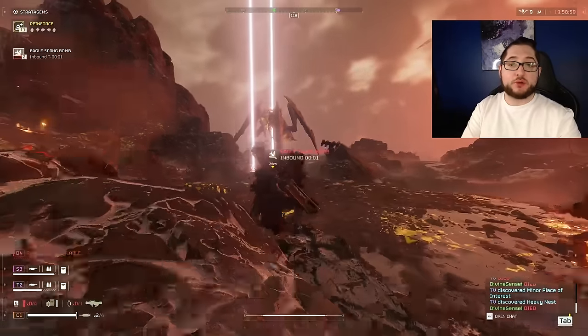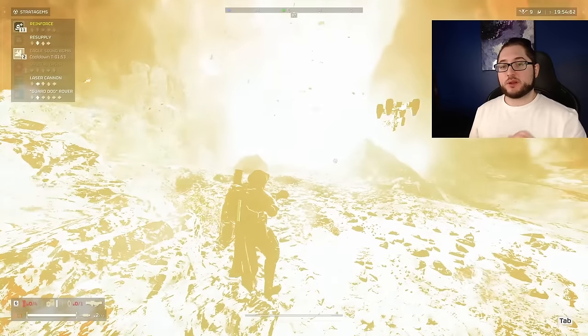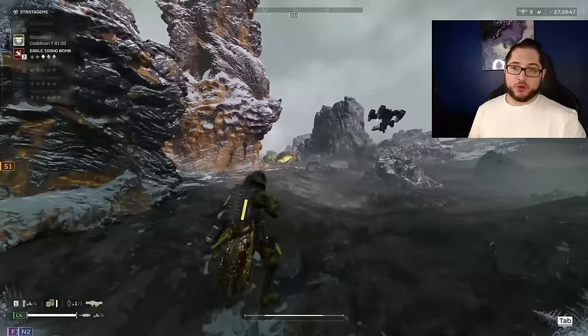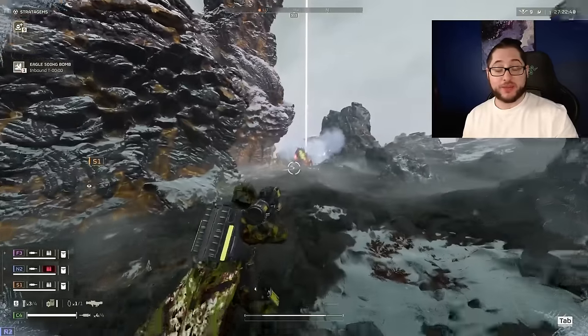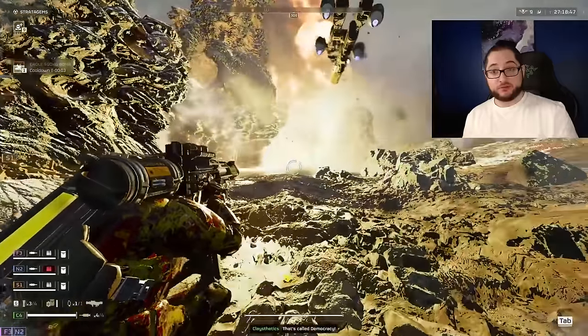Moving on to stratagems — versus both factions you can run the same build but it performs better with slight variations. Starting with the terminids, we always want to bring the 500kg bomb. Usually it's inconsistent, but combined with the stun grenade it became one of the most consistent strikes for instantly dealing with bile titans and is amazing at small patrols as well. Using line of sight, you can throw your stun grenade and then strike on top of it to stop a patrol entirely and trivialize most engagements when they spiral out of control.